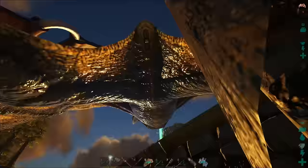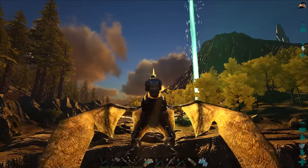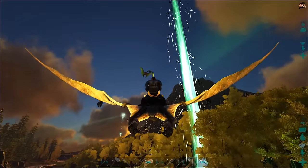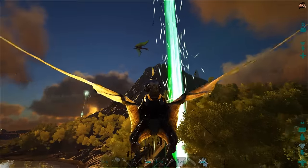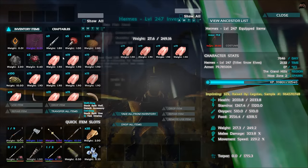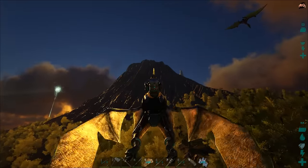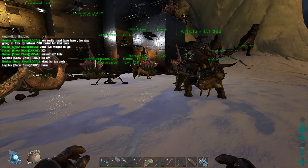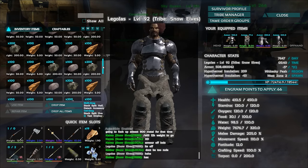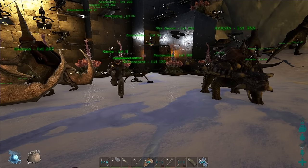I'm going to mind-wipe soon to get rid of useless saddle engrams. Leaving the raft — it's just my fishing vessel; nothing valuable in it. I've also used it to tame a few terror birds. Getting back to base — wait, is that a wild quetzal? What level are you... worthless. Really sad about my quetzels. I'm way overloaded with stone — dropping it.